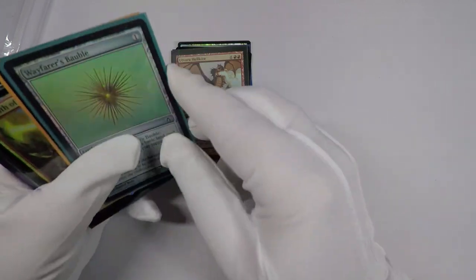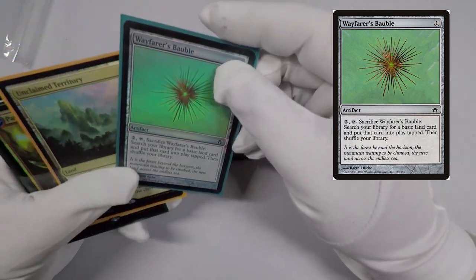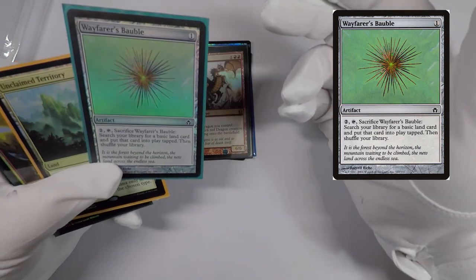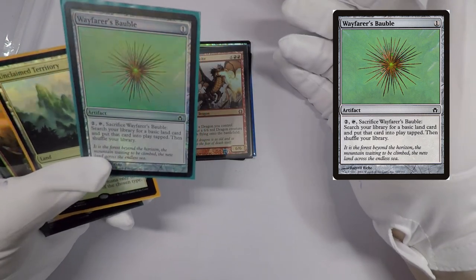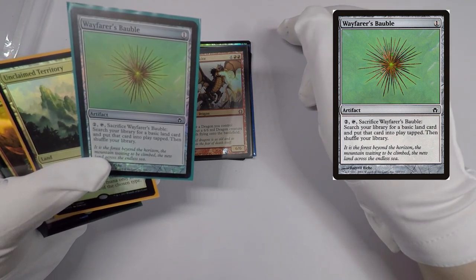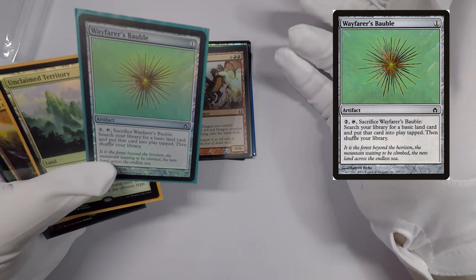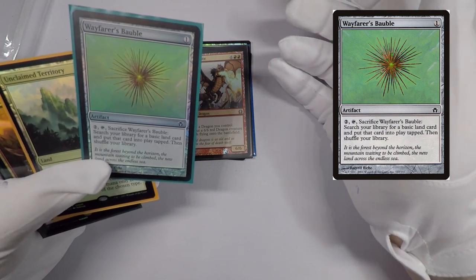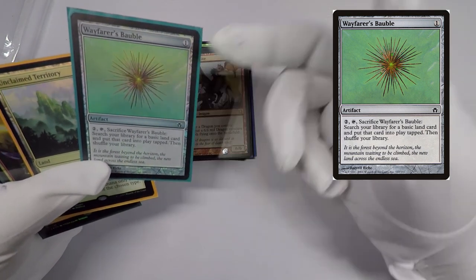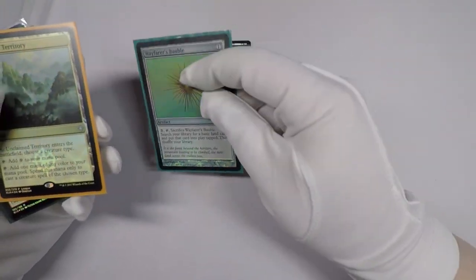I picked up a foil Wayfarer's Bauble — again, this is another one from Cardsphere. This particular version is by far the more expensive one; I think the foils of this run $2 or $3. The Iconic Masters reprint foils — I ordered some cards a while back from Channel Fireball and I was rounding out my order and saw that foils of the new printing were like a quarter each, so I just ordered like 20 of them. Worst case scenario, I can give them to somebody.